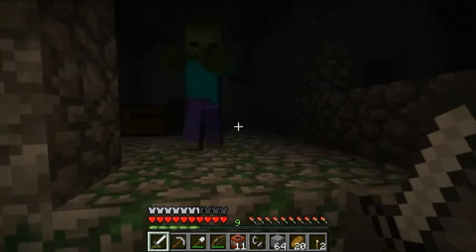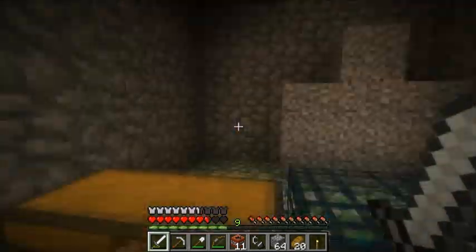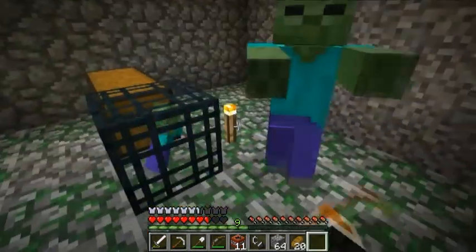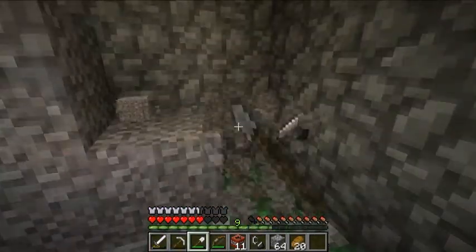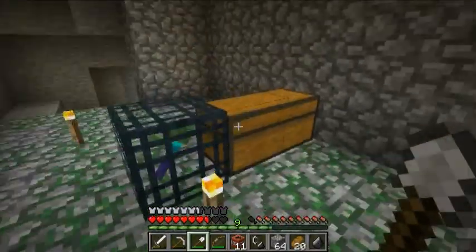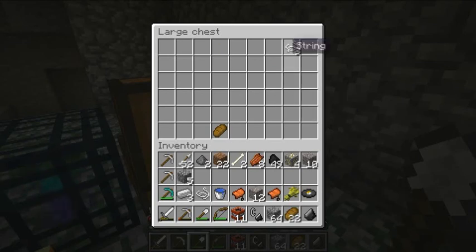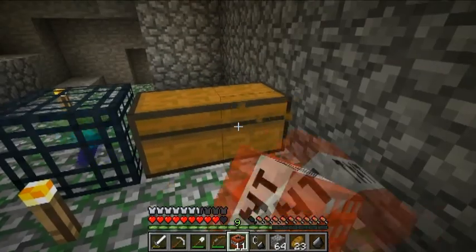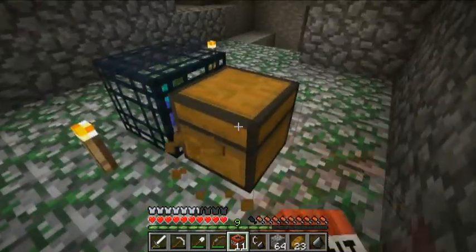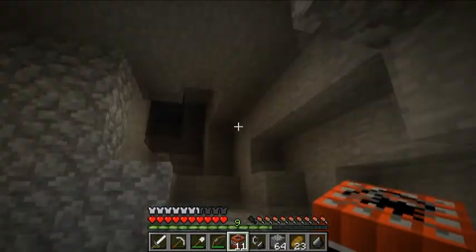Woo, just found another spawner! Not disabling it — oh, it's found another chest on it. What do we have here? A record — thirteen. What's thirteen? I can't remember. And a pair of saddles, for what use they are. I'm pretty certain this isn't close enough to the other one to make a double spawner, but then I could have gone a really convoluted route. I'm not exactly certain where I am.